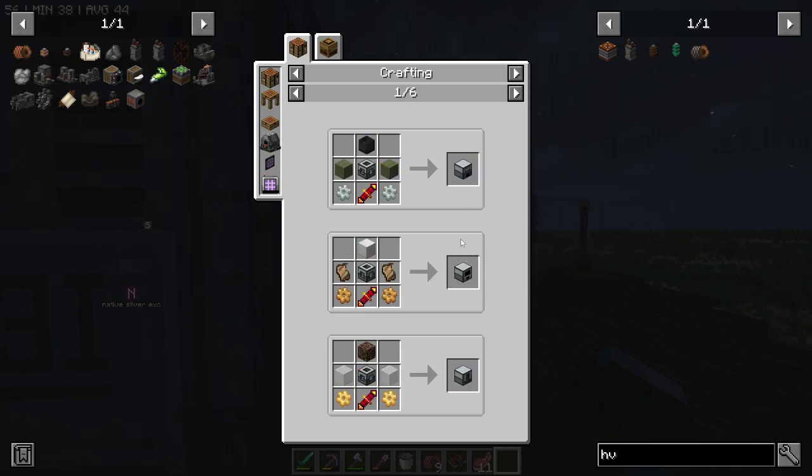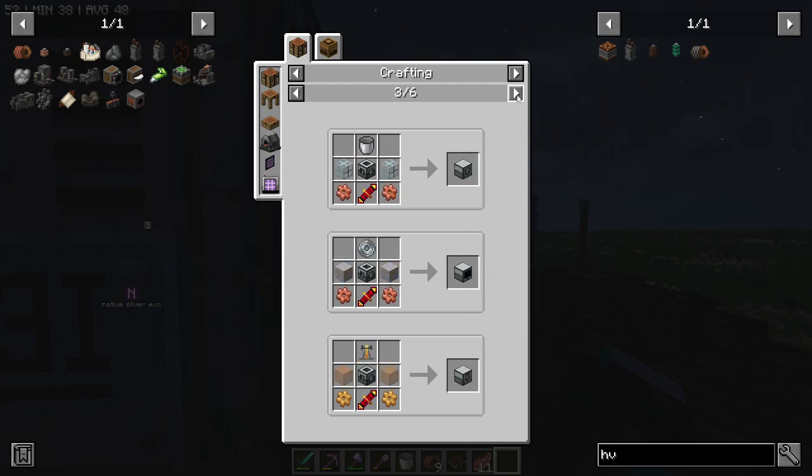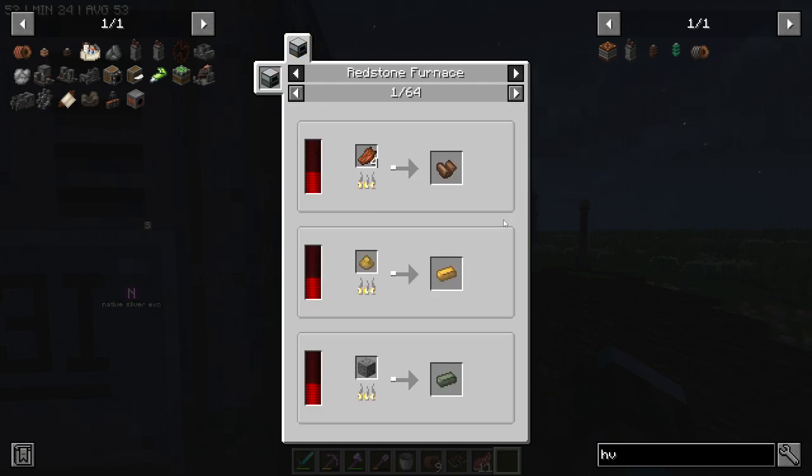As soon as we have one lead gear we can make a machine frame, which unlocks a whole bunch of different machines. The first I was looking at is the redstone furnace — you can turn rotten flesh into leather, cook all sorts of things, and even use power to make charcoal. Though we don't really need charcoal right now since we have lava.